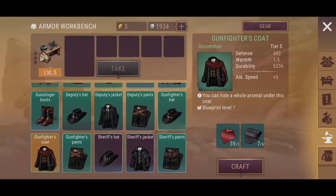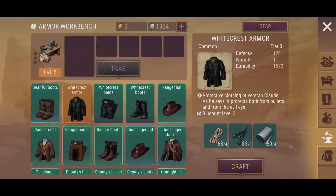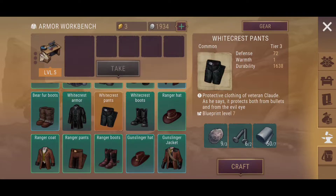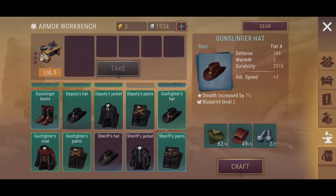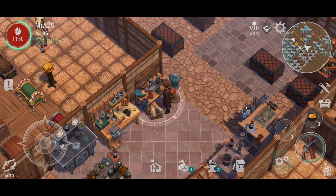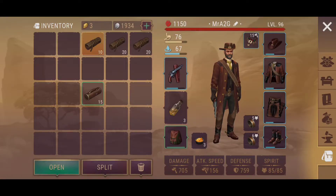So now, deputy's boots, gunfighter's boots — I really want to get the hat for the white crest armor, because I feel like I can actually make a few of these as well. And then I need the sheriff's shoes, and then I think we're good to go with pretty much all gear, just about, except for the warmer stuff. But yeah, that's good, I'm happy with that, very good.